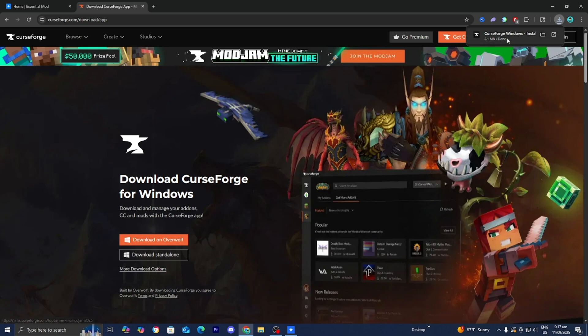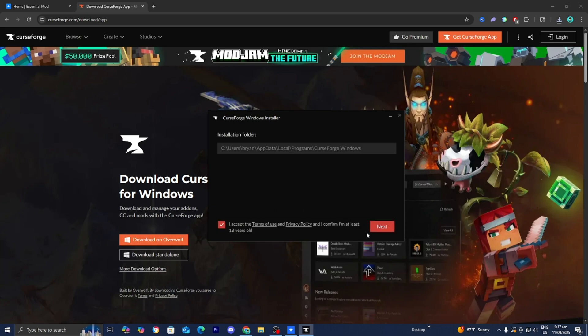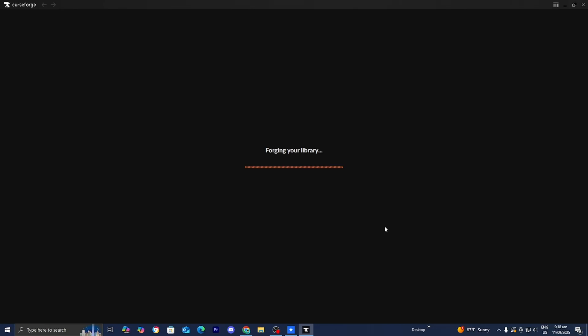Then go ahead and select on the Installer File. It is going to open up a menu that says Welcome to CurseForge. Go ahead and press Next, then press I Accept, then press Next again, and wait for CurseForge to install. Basically, all the popular mods and mod packs are here on CurseForge, so chances are if you're trying to play something like RLCraft, you are good to go. Once it's finished installing, press on Finish, and then CurseForge will open up for the very first time.